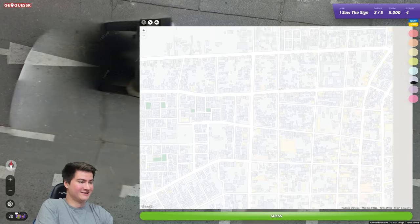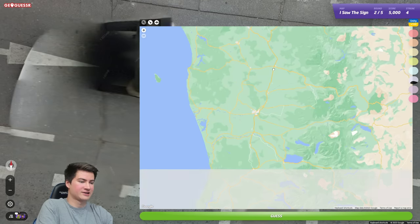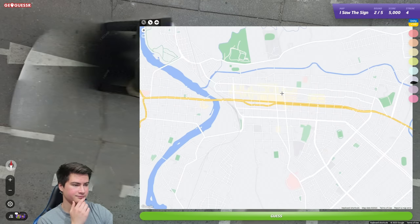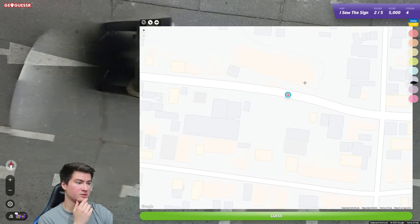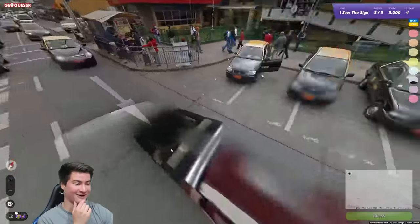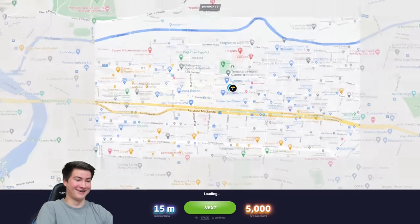I'm pretty confident that's Temuco, so I'm not going to look there. Maybe it's this one — I just don't know if it's north or south of Temuco. Checking the downtowns for the bus station... a road that curves around like this doesn't seem good. Let me check something south. Is that — I could see the bus terminal. There's absolutely no way... hold on, we do have that little building here, the angle of the street fits. Come on — please be Osorno! Yes! Oh my god!